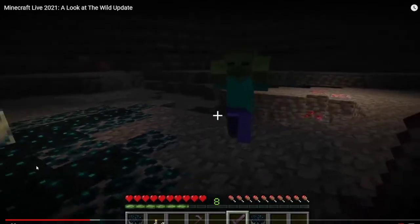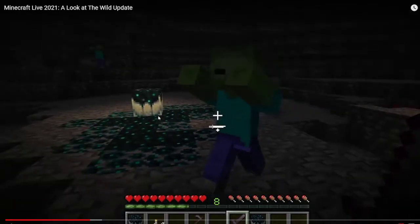As you can see, there are these skulk thingies they revealed — they're pretty cool. If you saw on the Minecon show, you saw that the warden emerges from these skulk blocks, and you can get more of these.